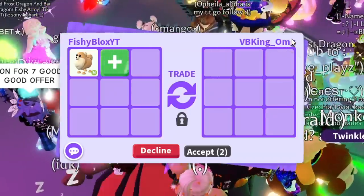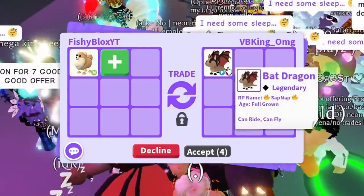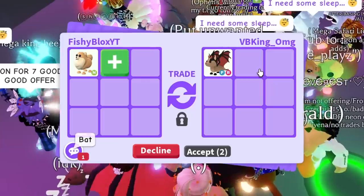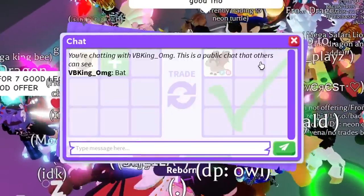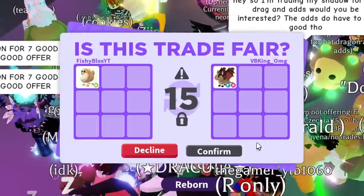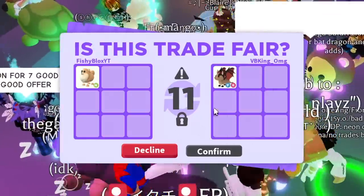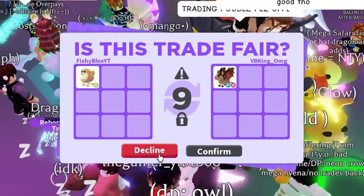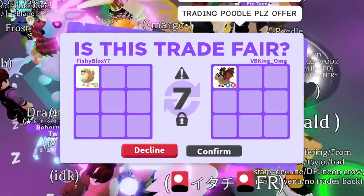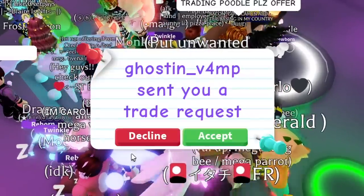On to the next trade — we have BB King on G and they put a shadow, then a bat dragon. I feel like they're flexing. This is definitely a troll. I'm gonna decline because there's no way they'd actually do the bat dragon — that would already be a huge overpay. And yep, they declined — I knew that was a troll.